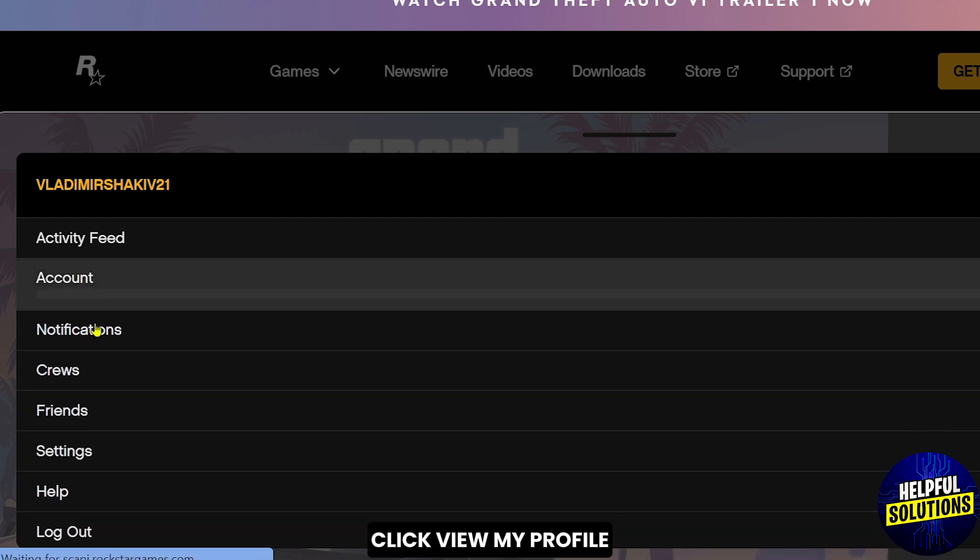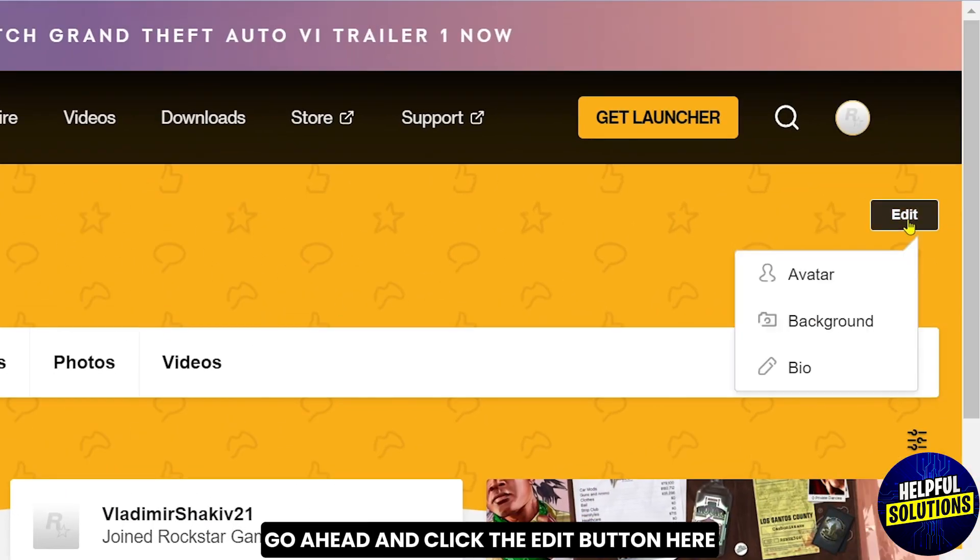Click Account, click View My Profile. Once we're here go ahead and click the Edit button here and we're going to tap Bio.